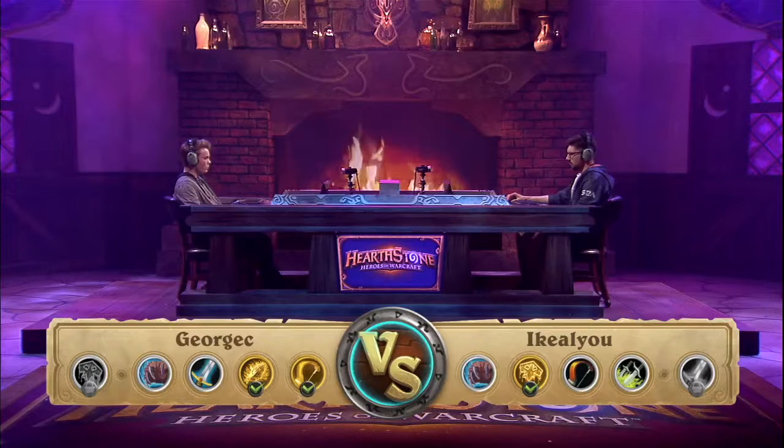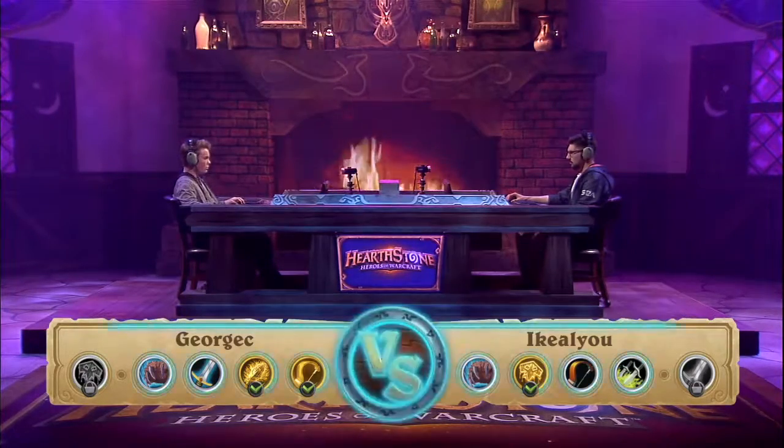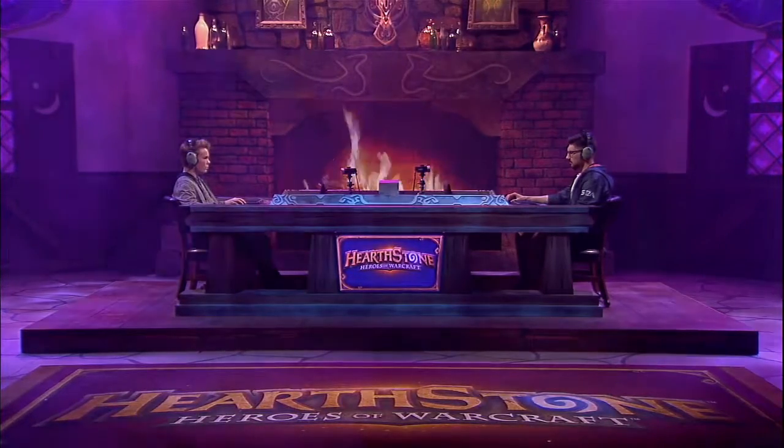We're at turn six or seven right now in the Control Warrior mirror — or the equivalent of it — but in the time it takes to finish three games, we've already seen George C take a 2-1 lead. He just has to win with his Warrior and Druid remaining, up against Rogue, Hunter, and Druid. Those were some fast matches, fast games that we saw earlier, but things are about to slow down.